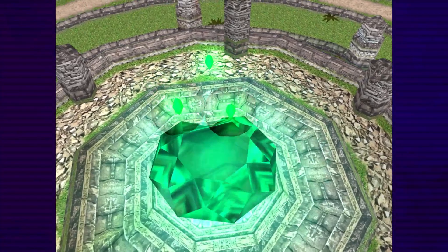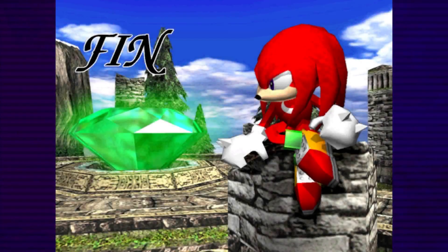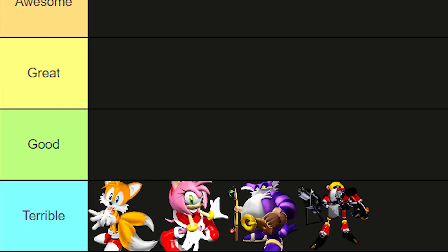With the Master Emerald craggled back together, the Knuckles adventure press-up-to-lose run is officially conquered. Of course, that was the easy part. The real challenge is the rest of the game. Both Sonic and Knuckles have multiple tools for forward movement. Everyone else gets absolutely nothing.